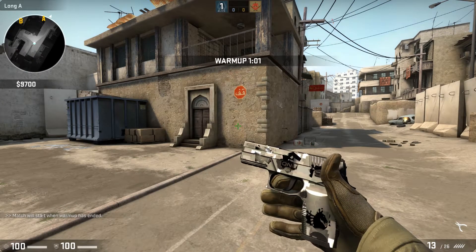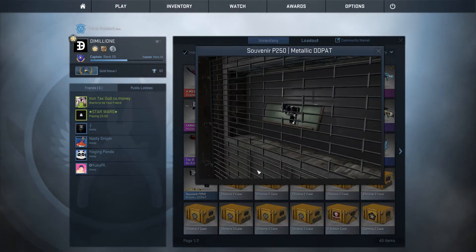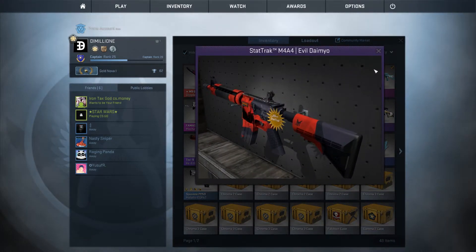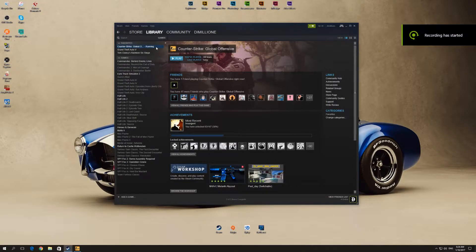In this video I'm going to show you how to fix flickering stickers on your gun in CSGO. You can see I have this issue too. There are two solutions to it. The first solution is going to your Steam, right-clicking on CSGO properties, going to local files, and browsing local files.